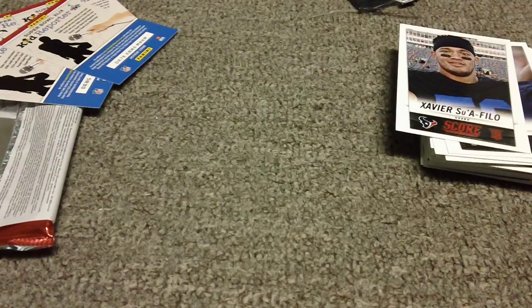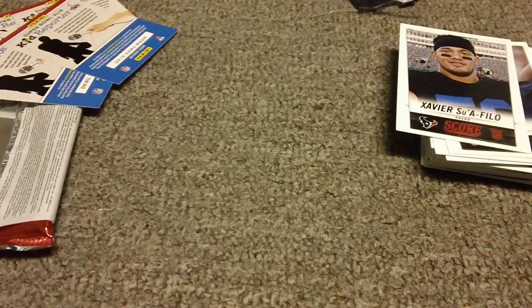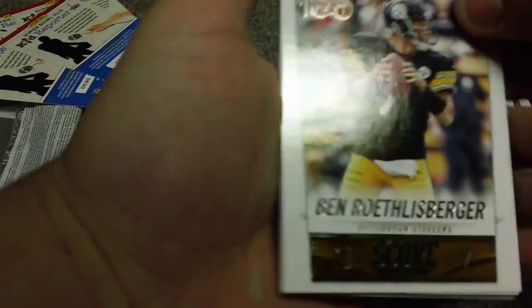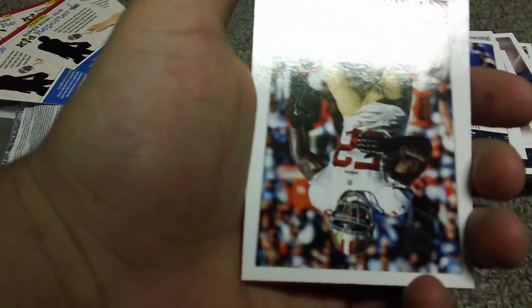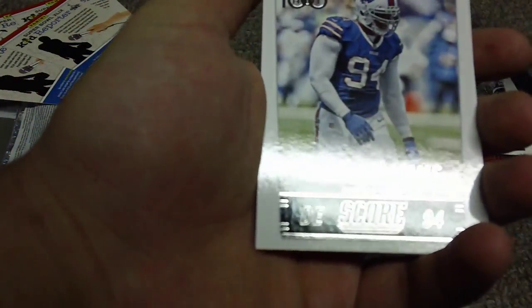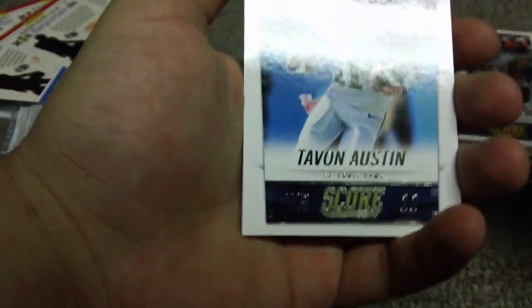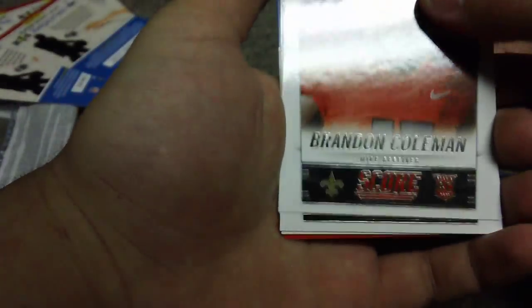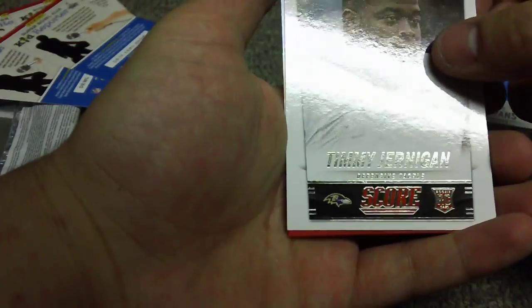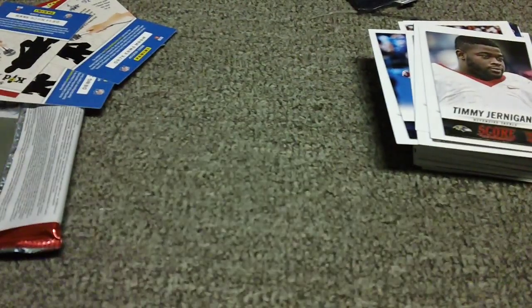Why is it so hard to pull a Pittsburgh Steeler? Pack 5: Tim Jennings, Vontae Davis — there we go, Ben Roethlisberger! Awesome, put that aside — all Steelers cards get set aside. Patrick Willis, Gary Robinson, Aaron Foster franchise card, Mario Williams, Ryan Mathews — had him on my fantasy team, he was on and off. Tavon Austin, Brandon Coleman rookie, Shaq Evans — I hate the Jets and I'm from Jersey. Timmy Jernigan, and another code card.